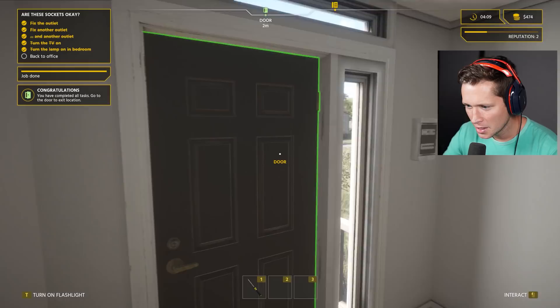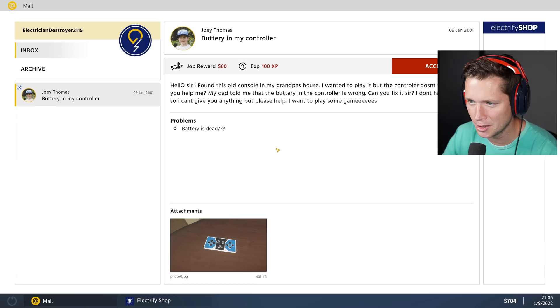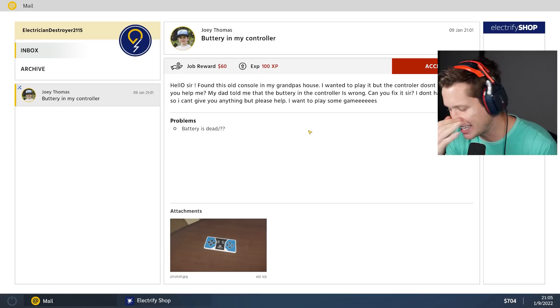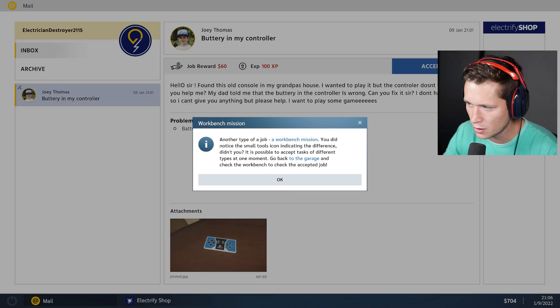Job done — way to be, baby! Your boy is fast, efficient and precise. Two minutes and 51 seconds — pretty solid. Let's move on to job number three. 'Hello sir, I found this old console in my grandpa's house. The controller doesn't work. My dad told me the battery in the controller is wrong — can you fix it? I don't have money so I can't give you anything. Please help, I want to play some games.' Looks like we're gonna make 60 bucks. Joey, I got you, dog.